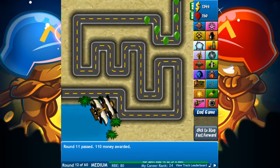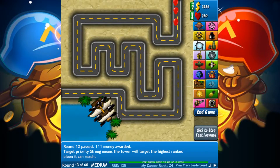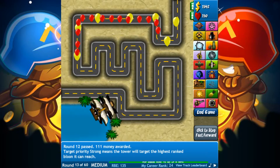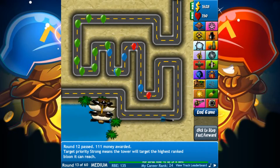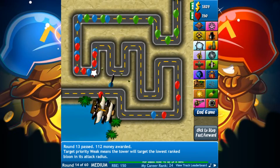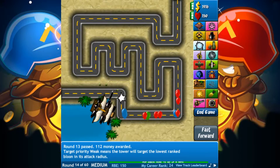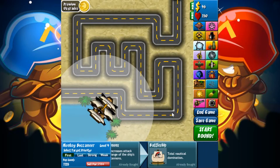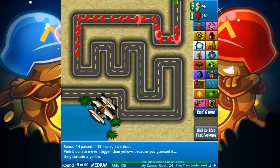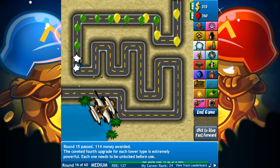We have now encountered another problem though. It turns out that no matter what upgrades you get for the Monkey Buccaneer, it cannot pop lead balloons. No matter how possible it is to beat all of the other balloons within this game, round 28 is as far as it will ever go. So it is not possible to beat any map in Bloons Tower Defense 4 with only water towers. Now let's go over the statistics: we were able to beat exactly 0% of the maps we attempted.